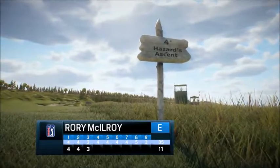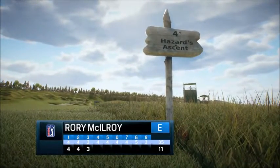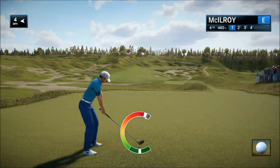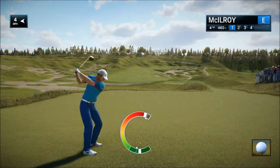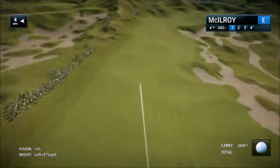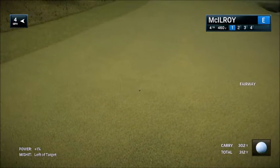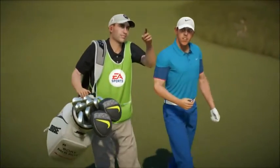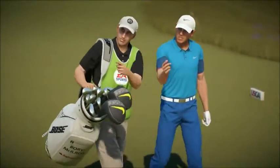Frank, standing here on the fourth tee at Chambers Bay. You can see what this golf course is all about with those dunes on the left and all that sand down on the right. A lot of trouble here. Yeah, first hole, Rich, really, that bends to the right. But if anything, you want to keep the tee shot down the left side — it's going to give you a better angle to the green. Unlike the two previous holes, this fairway slopes to the other direction, to the right. Nicely played shot, about 310 yards down the fairway.